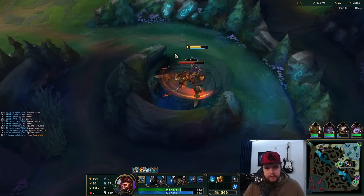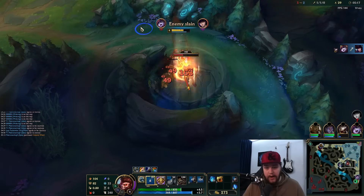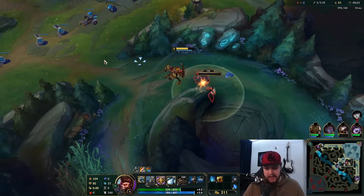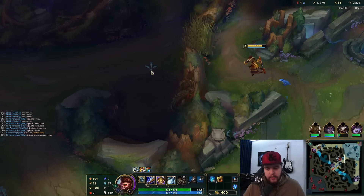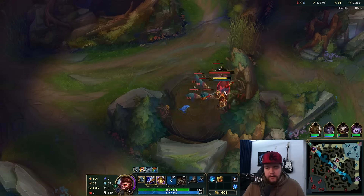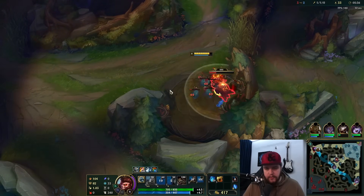Caitlin even died — that's huge for my bot lane. Getting the kill trade there is very, very good for me. I also have Futures Market to try to secure it. Even on an assist I could have secured the TiaMat, which is really what I'm trying to do as much as possible.